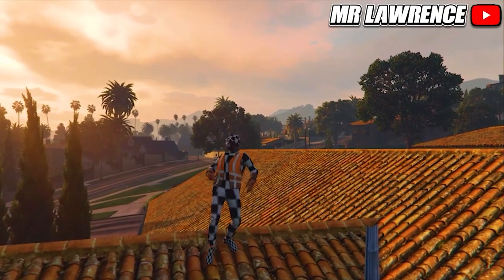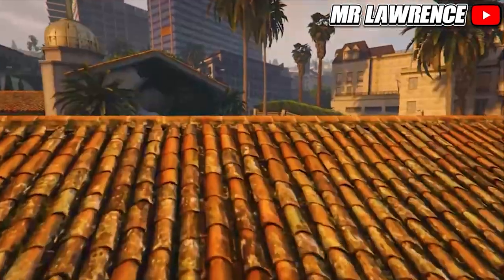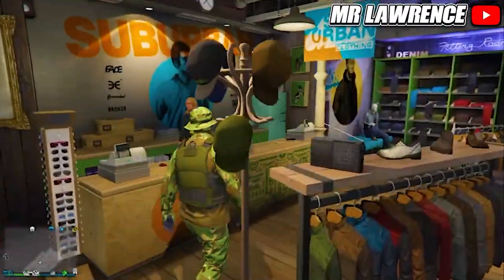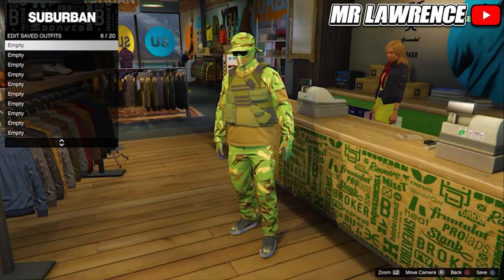First I will show you how to get this awesome modded outfit — a checkerboard outfit with handcuffs and a trash vest. This is a transfer glitch, so equip the outfit that you want to keep because the others will get deleted.